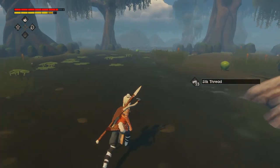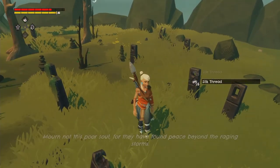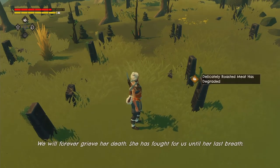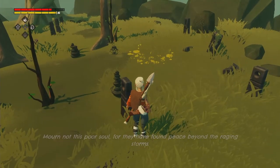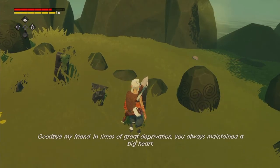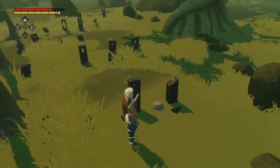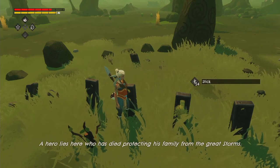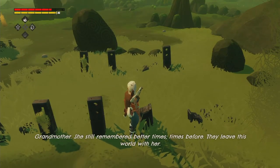Could we also please find some bones so I can build more arrows? We found something that looks a lot like a graveyard. All of these have some things to say: 'We will forever grieve her death, she has fought for us until her last breath.' 'More notice poor soul, for they have found peace beyond these raging storms.' 'In life she taught us the beauty of song, in death of silence.' 'Goodbye my friend, in times of great deprivation you always maintained a big heart.' 'Husband, I will find you again in the heaven beyond heaven.' 'Dear mother, time took that which turmoil and tragedy could not.' 'A hero lies here who has died protecting his family from the great storms. Luana, loving wife, mother and courageous hunter of shell spirits.' 'Grandmother — she still remembered better times, times before they leave this world with her.'